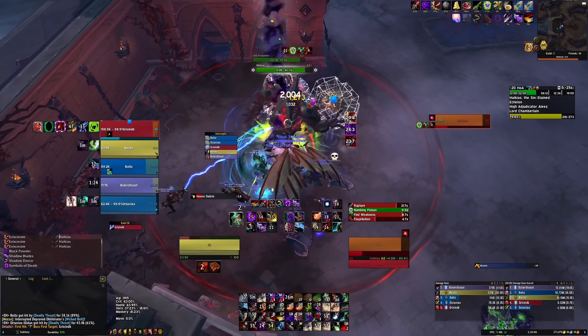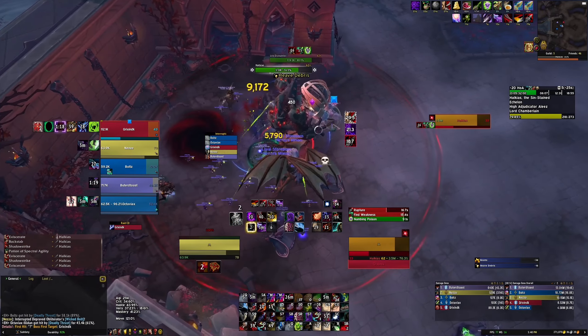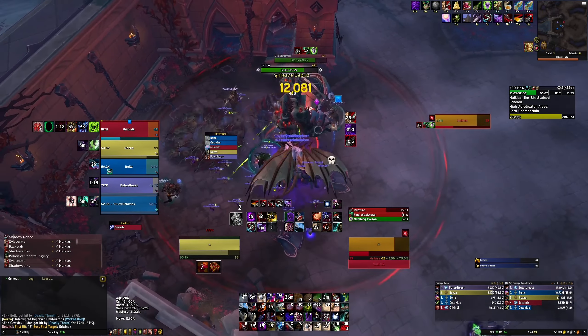We're in full funnel mode right now. I should be pressing my agility pot — I don't know why I'm not potting here. Okay I pot — that's good, it was a little late. I missed a lot of value by not potting before the Shuriken Tornado. I also made a mistake Shadow Striking twice after getting a Weapon Master proc. I was going to cap on Shadow Dance charges, then I pull threat and end up needing to vanish. I fat-fingered my cloak too — I don't know why I pressed cloak, that was silly.